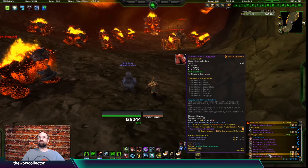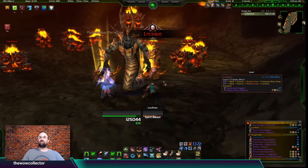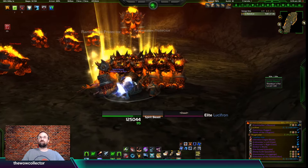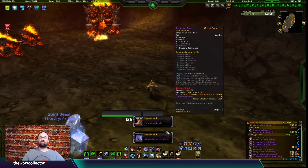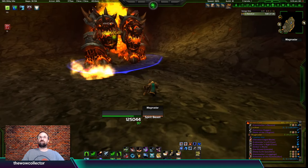We're going to skip ahead a couple bosses here. The first boss is Lucifron - Mana Storm Leggings and Cenarion Bootstraps dropped, so no hunter drops there. The next boss is Magmadar, and I did get the Giant Stalker Leggings here.